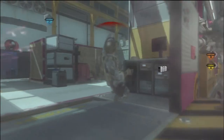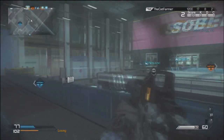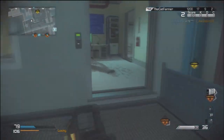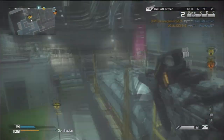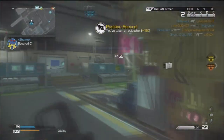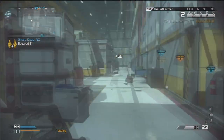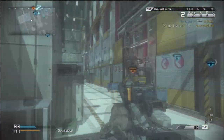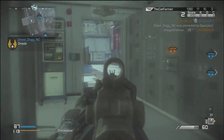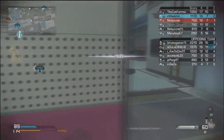No lethals or tacticals — same for all my classes. My perks are: agility to increase movement speed in case you get caught by a guy with an SMG and you need to duck around a wall and pull out the Vector. Dead silence so no sniper or flanking enemy hears you. ENCOG is a must-have for snipers on the big castle map because everyone runs thermals — with ENCOG you can't be seen by thermal scopes, recon, tracker sights, or motion sensors.